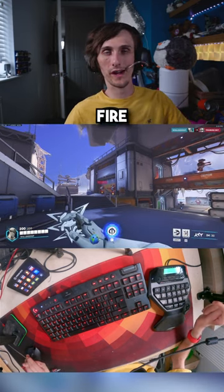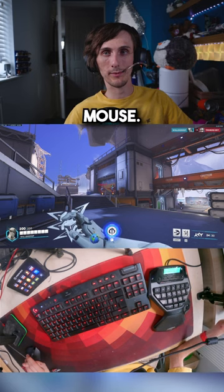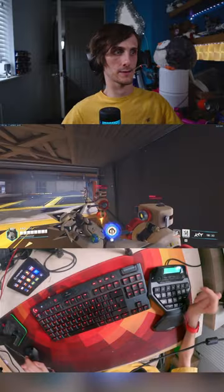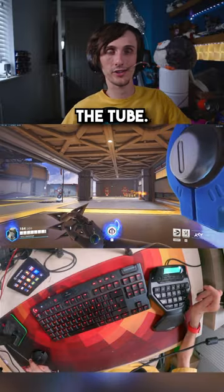To do the alt fire where it's spread out wide, it's just left click on my mouse. To use swift strike, I click down on my left-handed joystick. For deflect, I suck on the tube.